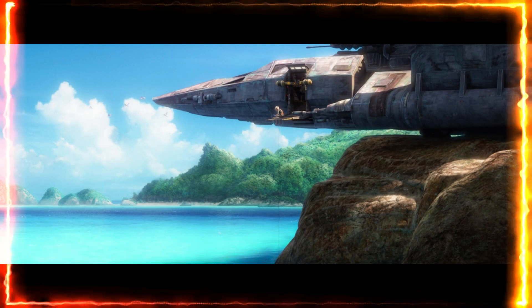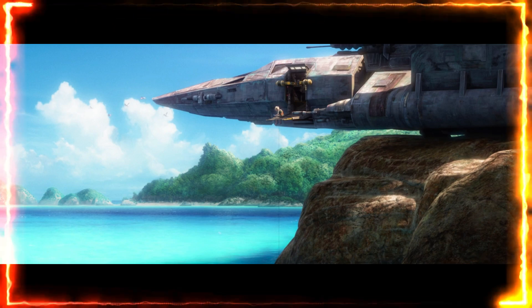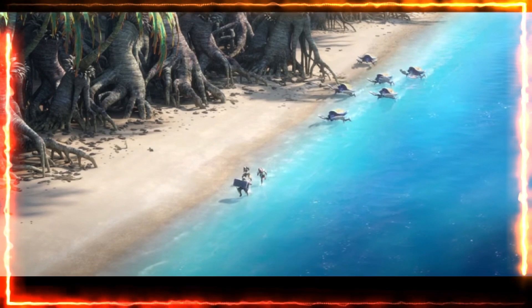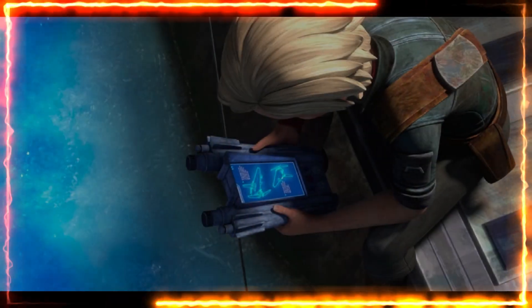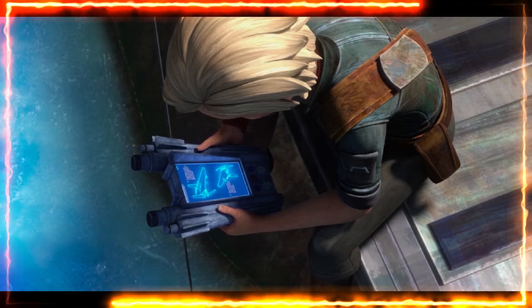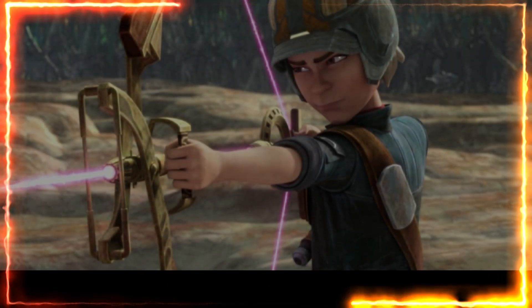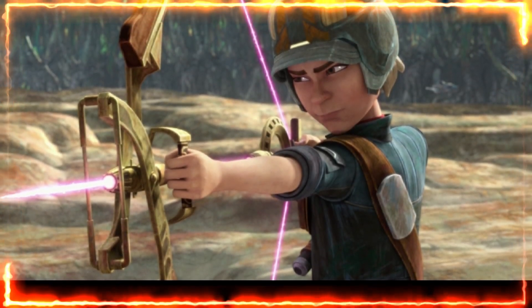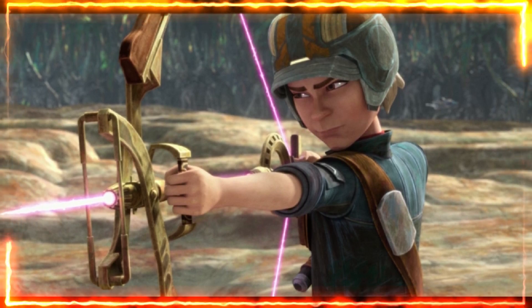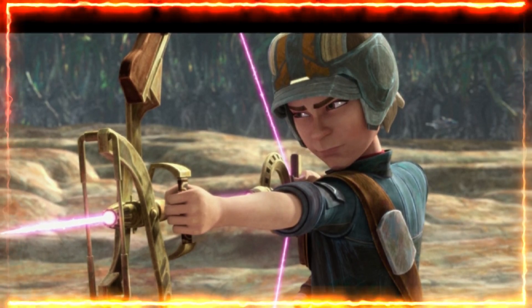Right off the rip, just as the trailer showed, we get that water planet — we see the team running in as they're possibly stealing some credits. We see Wrecker, the whole team, and an older, more mature Omega studying. She looks a lot more developed, and we get to see her use her energy bow, which is super exciting because she looks a lot more confident with it. In season one it was her first time using it, but you can tell she's definitely had much training with that bow.